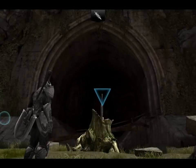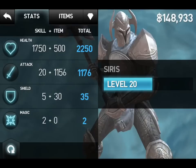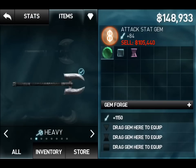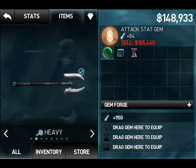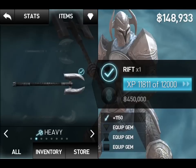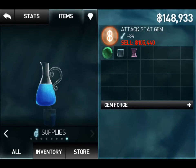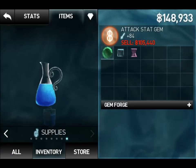I'm at this part but it doesn't matter. First you go to your character, and what you want to do is you always want to collect gems — no matter what, always collect gems.